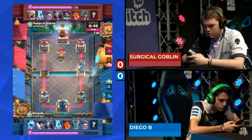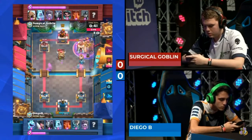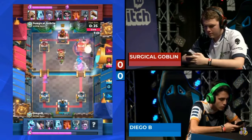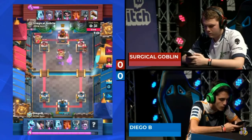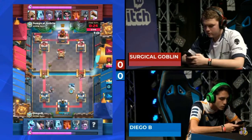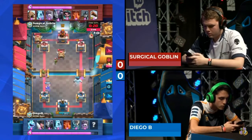Here comes an ice golem and a mega minion on the right-hand side — going to do a ton of damage. The poison comes in, but the guards just soak it up. The log comes down as well on defense, along with the electro wizard — a lot of defense used right there from Surgical Goblin just to defend a graveyard. Now he's realizing his better win condition is to stack up as many goblins as he can.